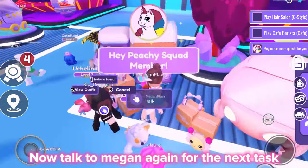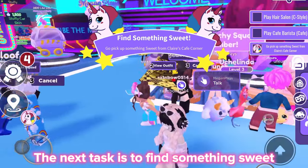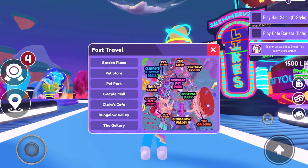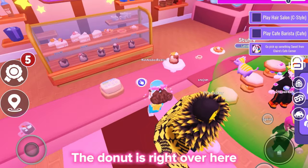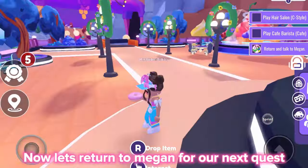Now talk to Megan again for the next task. The next task is to find something sweet. Use the map to teleport to the cafe. Go inside and find a donut. The donut is right over here. Now let's return to Megan for our next quest.